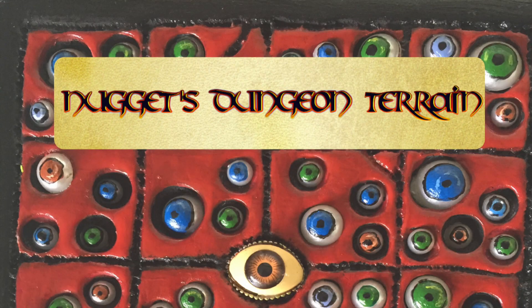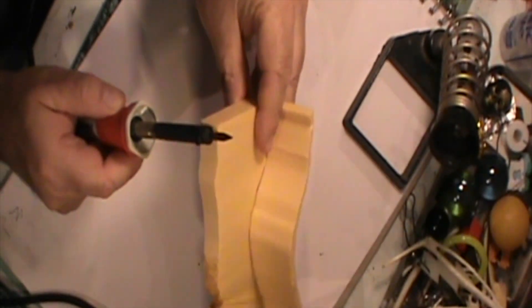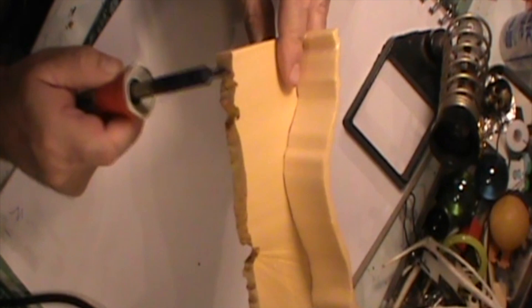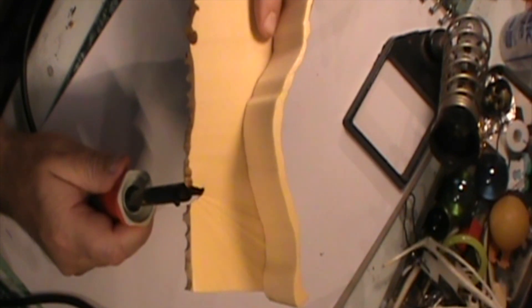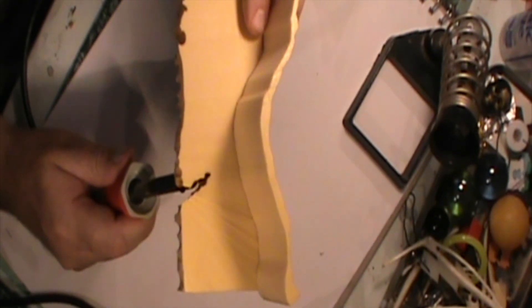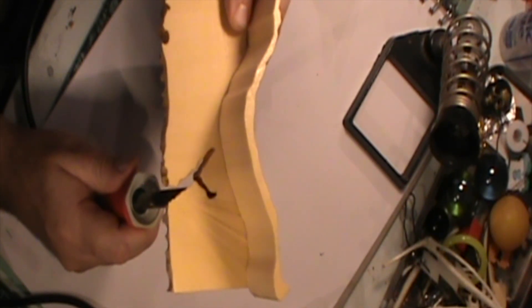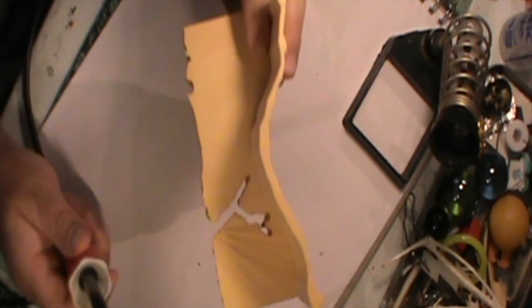Next up I wanted to create a fairly straightforward corridor section, except one side of it dropped away into a chasm. To emphasize this I wanted a split or a crack going through underneath the players' feet. This is almost as easy as a 3D room can get - only one wall is needed and the other side doesn't have a lot of work on it. If this is the first time you've watched this channel, most of my floors are usually two centimeters thick, which is more than enough to counter the fact that some of the structure and strength is being compromised by putting this crack through.